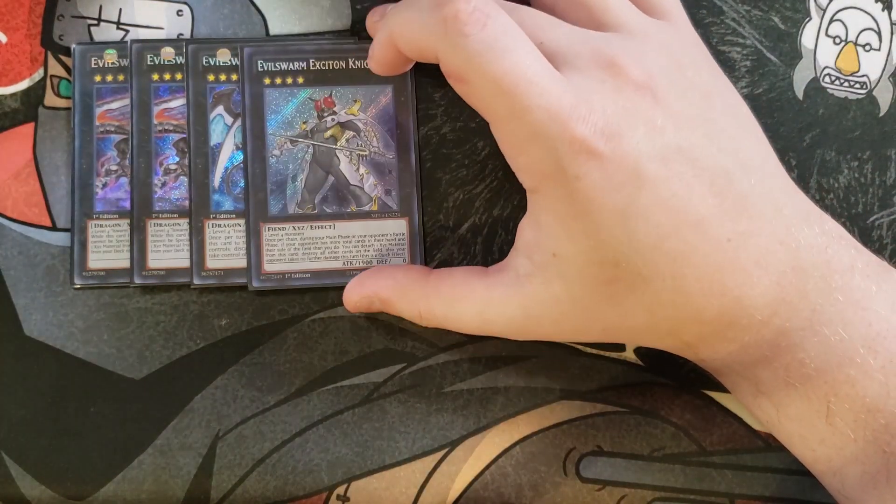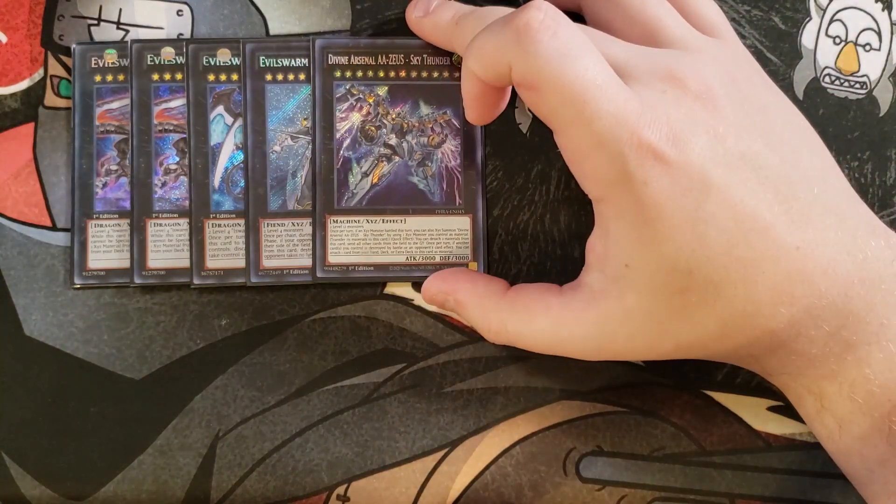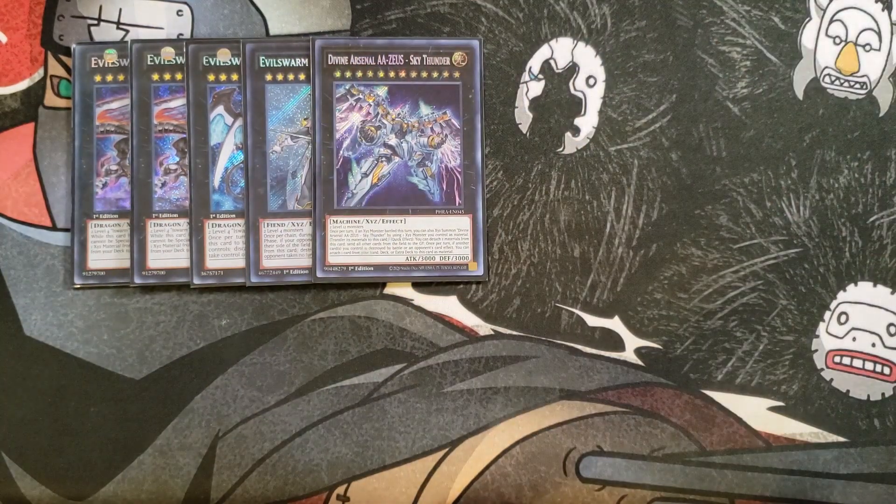One copy of Exciton Knight, which just blows the board, super helpful for the deck. One copy of AA Zeus — ridiculously good because you can make it on top of any Xyz monster after it battles, then quick effect detach two materials to send all cards on the field to the graveyard. Once per turn, if another card you control is destroyed by battle or card effect, you can attach a material from your hand, deck, or extra deck to Zeus.